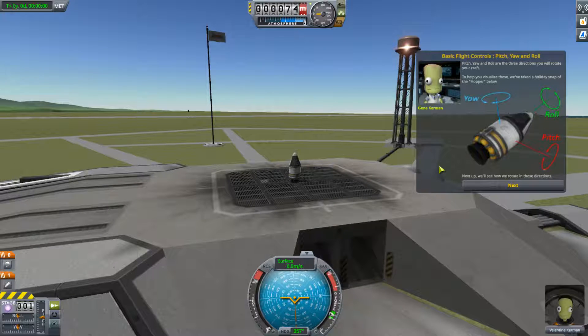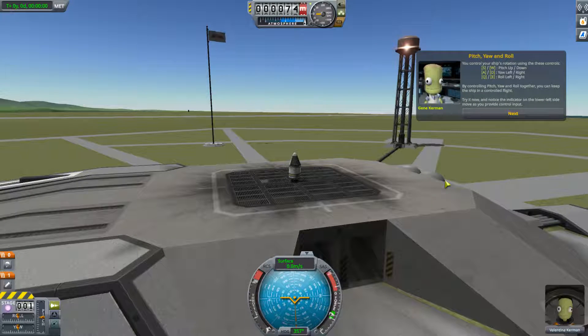To help you visualize these, we've taken a holiday snap of the hopper. Next up, we'll see how we rotate in these directions. You control your ship's rotation using the following controls: S and W will pitch up and down, A and D will yaw left and right, and Q and E will roll left and right.